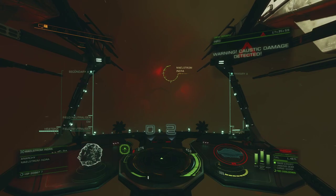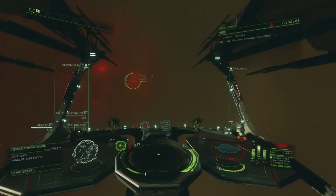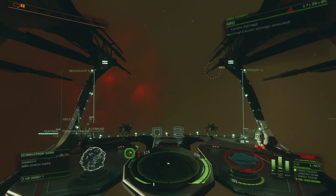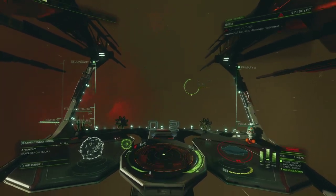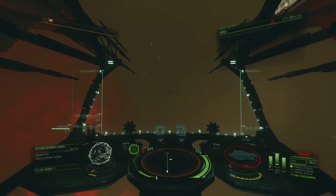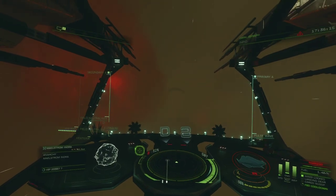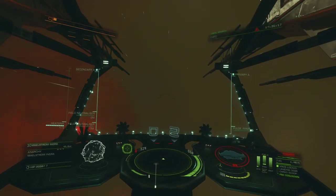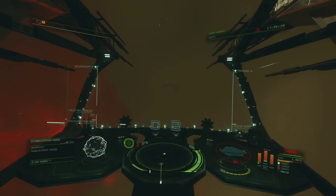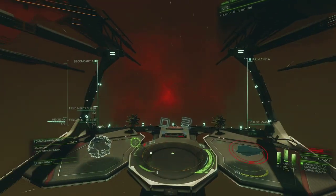Caustic damage detected immediately. Instant caustic damage — that's impossible to fully kick off, so if you kick it off it'll just come right back. I'm just gonna live with it. Putting our 14.1% caustic resistance to use. You can see the hull percentage will drop slowly.